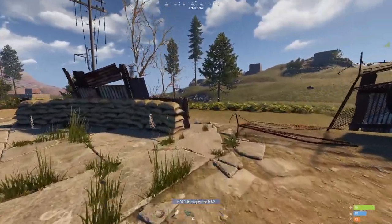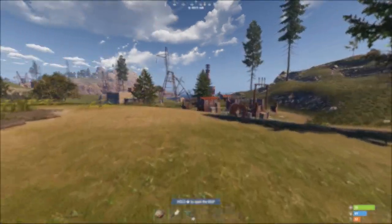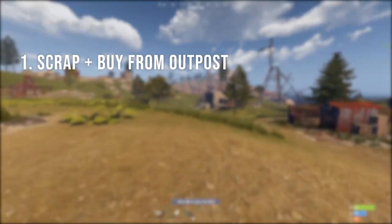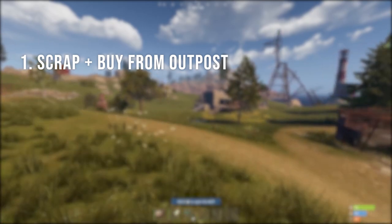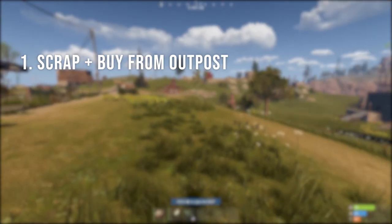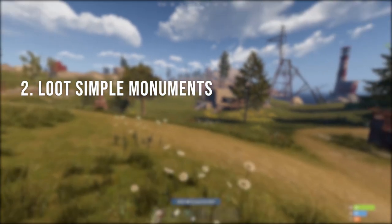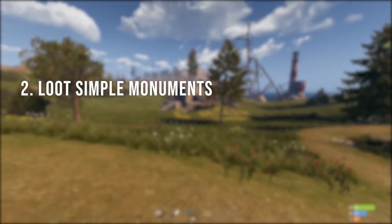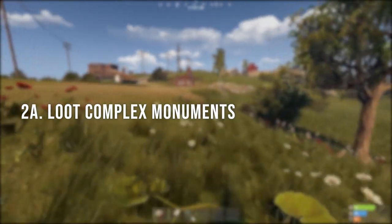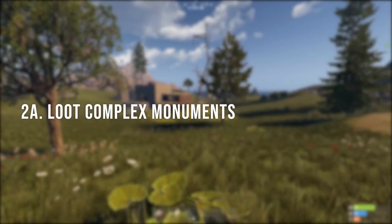In my opinion, from easiest to hardest, this is how to acquire weapons in Rust on console. Number one, the easiest: collecting scrap along the road while looting crates and buying a researchable weapon from the outpost. Number two: looting simple monuments such as the harbour, mining outpost, or Oxum's gas station. Number two-A: looting complex monuments such as the dome, launch site, sewer branch, or satellite.